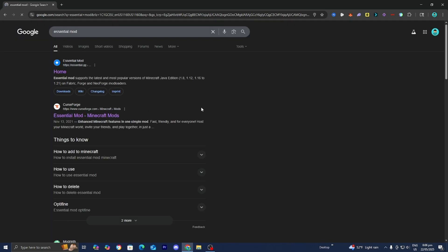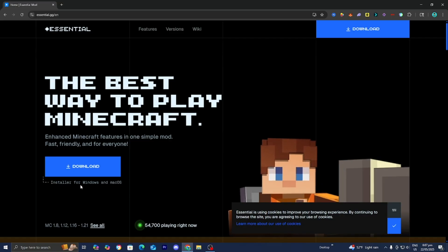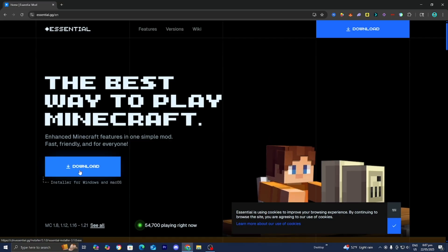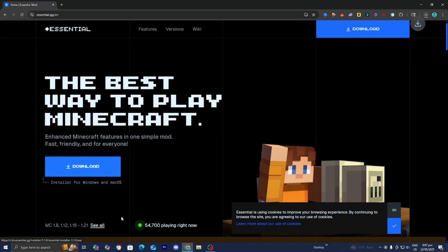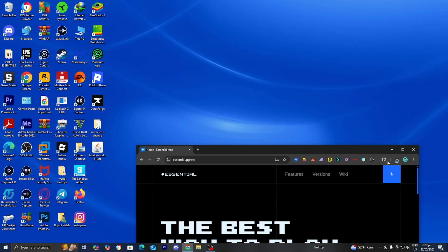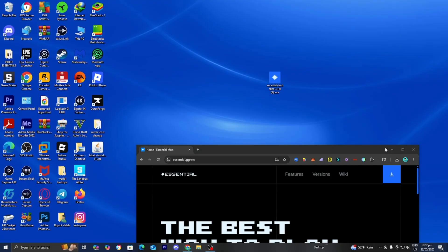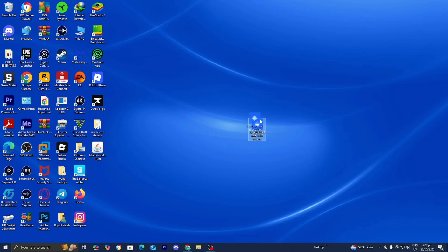Essential Mod is a Minecraft mod that will allow you and all of your friends to play together. All of your friends need to also install the Essential Mod, so go ahead and go to the official Essential.gg website. Once you're there, press on the blue download button. This is the Essential Installer — go ahead and drag and drop this file to your desktop. I recommend you do the same for clarity and to make the process a little easier.